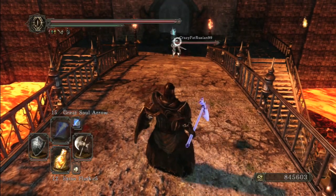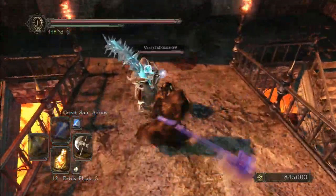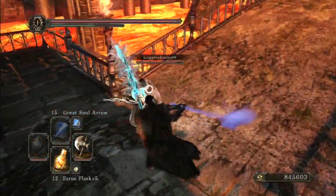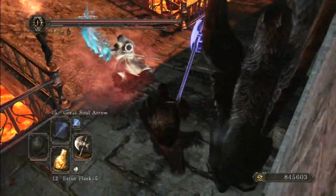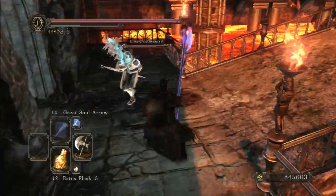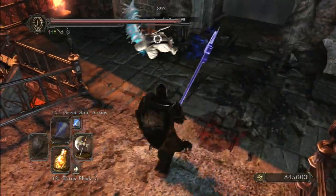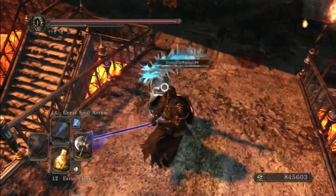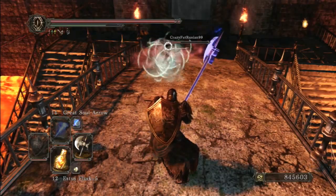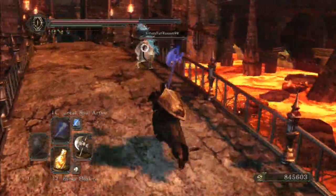It looks like he has the Witch Tree Branch too, but his buff is stronger than mine. He has the Dragon Great Curve Sword — that thing is ferocious. He's just rolling right through my attacks. I hit him and it looks like that was in the sweet spot for 392. 402 there. I just stood there; I didn't know what he was doing, but I should have known better.